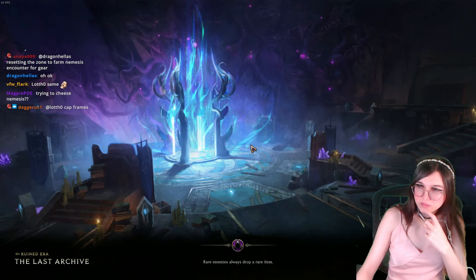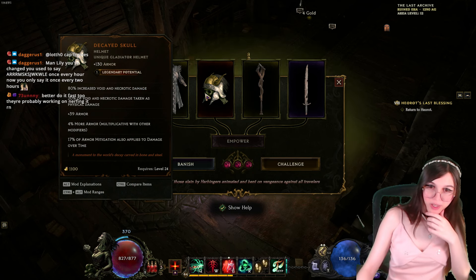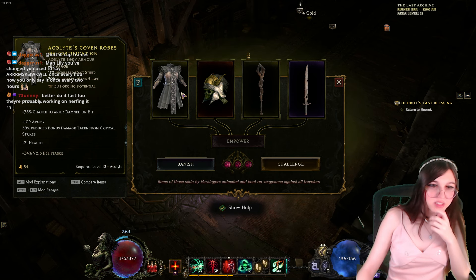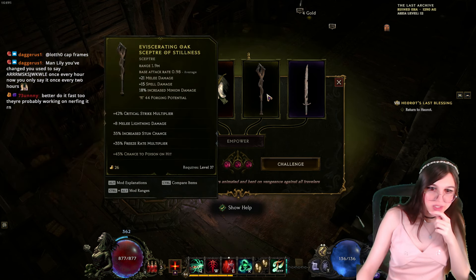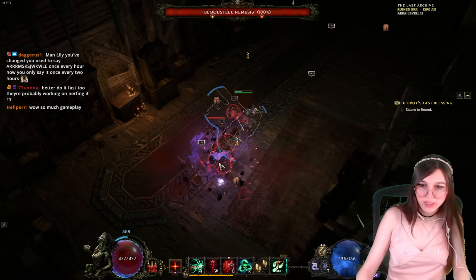Boom — see, look at that. You can get really fast ones. No LP though — actually, it gave it one LP, but it didn't put it on automatically. This thing got void sealed, poison sealed. So that's pretty good, right?